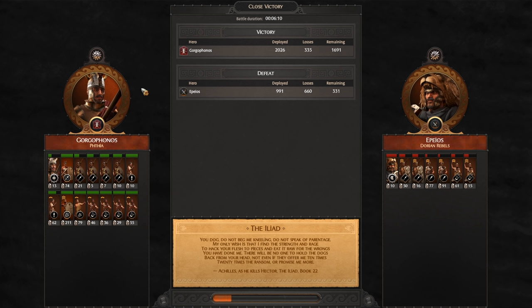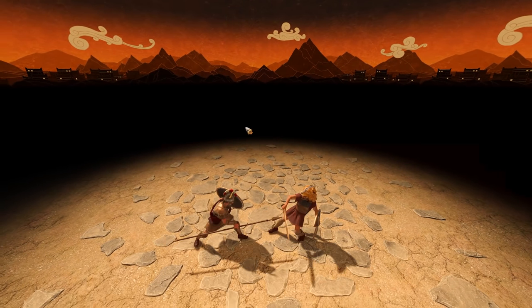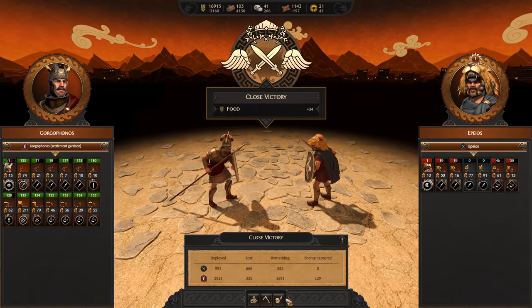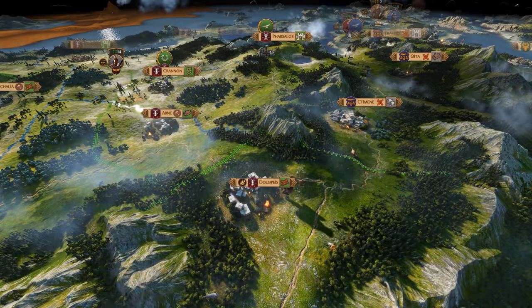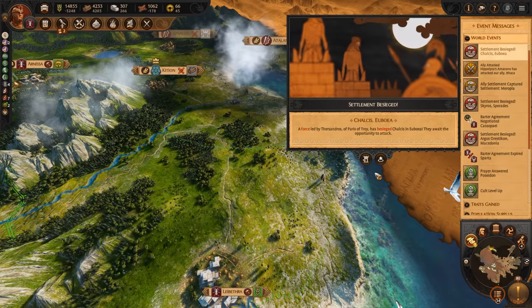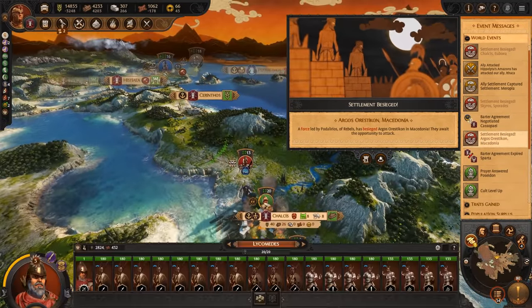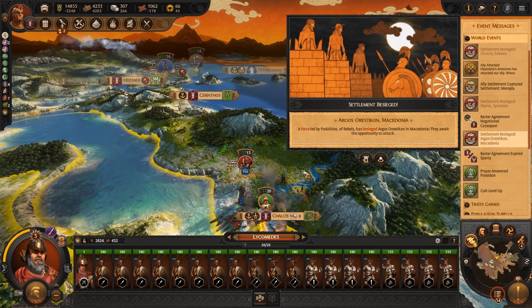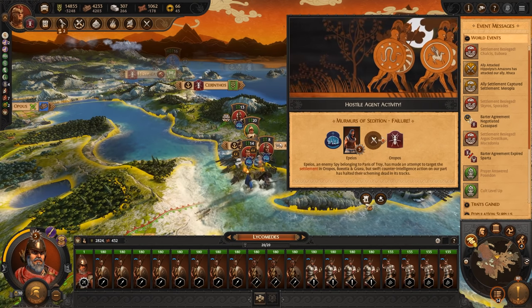We lost 335, but we had way more troops. I don't know why they thought they could do it, to be honest — maybe the veterancy skewed it a bit. If I make them run, they'll come and attack us next turn. They're sieging us there. We've got a lot going on — we're under siege here with Lycomedes. Cult level up, Artemis — nice.